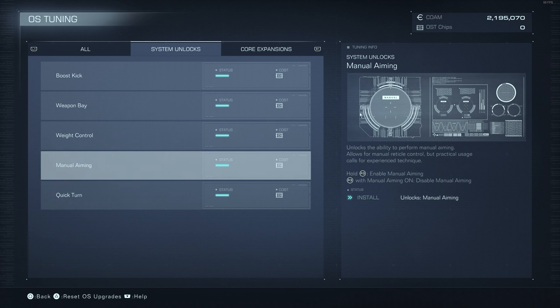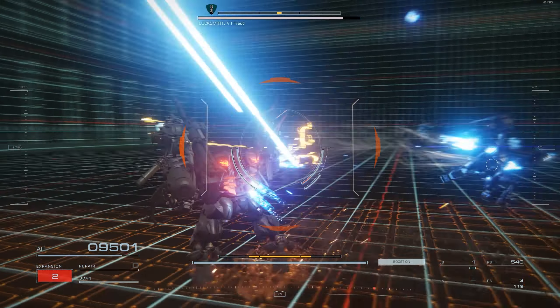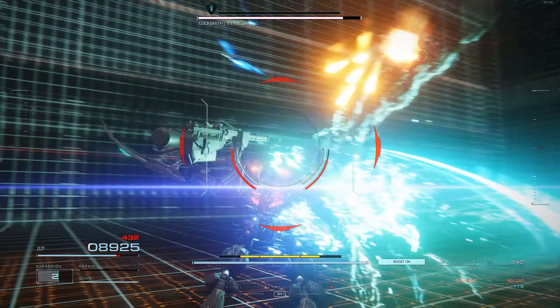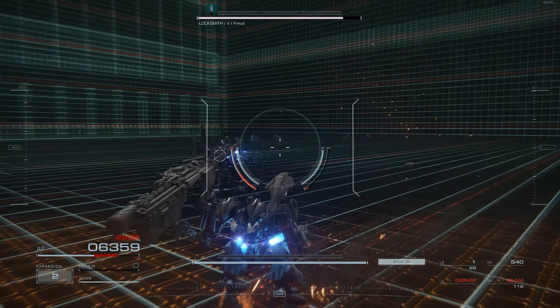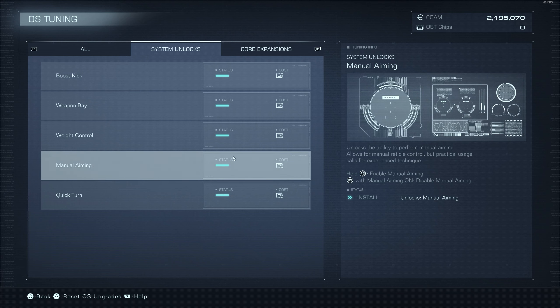Manual Aiming is exactly what it sounds like — it removes the soft lock and hard lock so you're just using your cursor to aim. On controller it means zero aim assist. On mouse and keyboard it's more playable. The purpose is more accurate aiming, since soft lock can sometimes lock onto something you don't want. But I've been playing for dozens of hours and never really had a problem with soft lock — just go for the soft lock, it's a much better option.